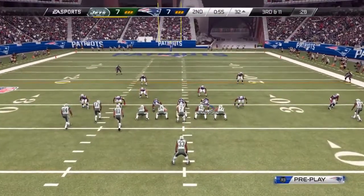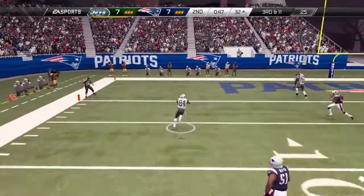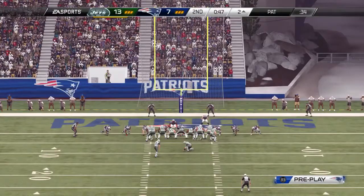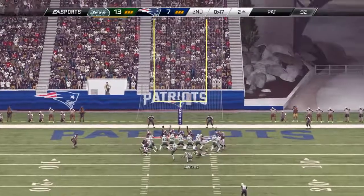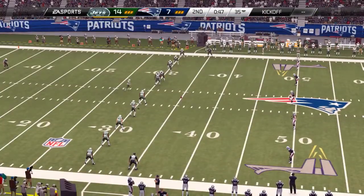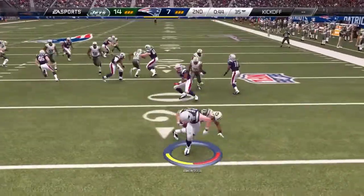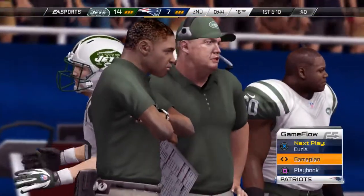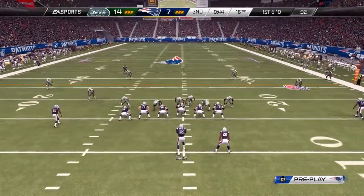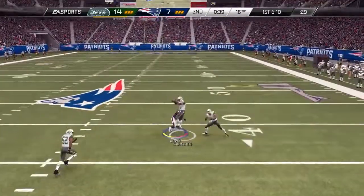Third down — throwing now to his left. How about this — a wide open receiver down the field. The quarterback does a good job of finding him, throws it down there and gets the easy touchdown! The Patriots prepared to return the kick. He had nowhere to go and they deck him at the 16 yard line. They come to the line — it's first down, Brady is in the shotgun, looking to the right side and throwing.